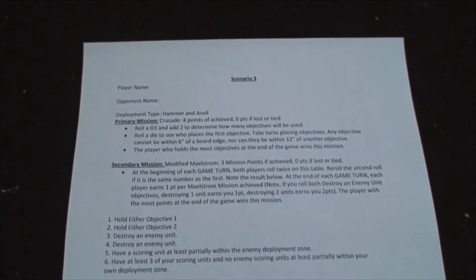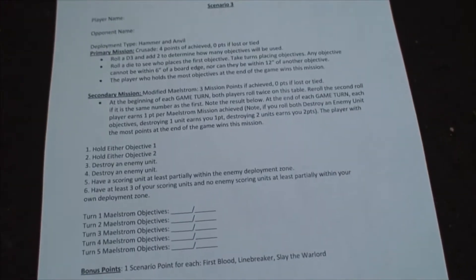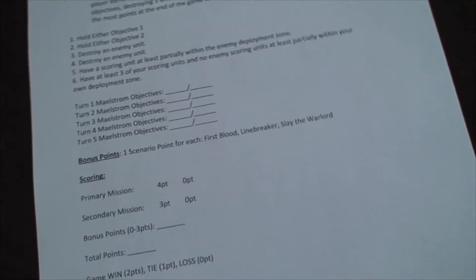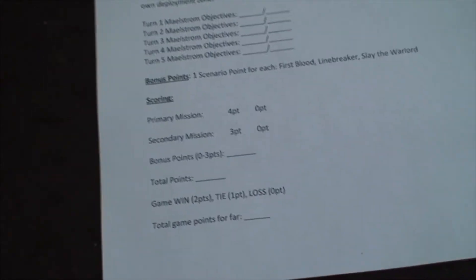Scenario 3's primary objective is Crusade — there are D3+2 objectives and if you capture the most at game end you get 4 points. The secondary is a modified Maelstrom: we roll 2 dice each at the start of each game turn to see which objectives apply. Tertiary or bonus points are First Blood, Linebreaker, and Slay the Warlord. Maximum is 10 points: 4 for primary, 3 for secondary, and 3 for bonus. Whoever has the most points wins.